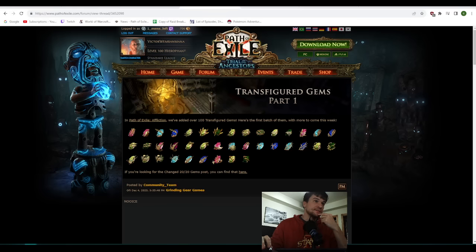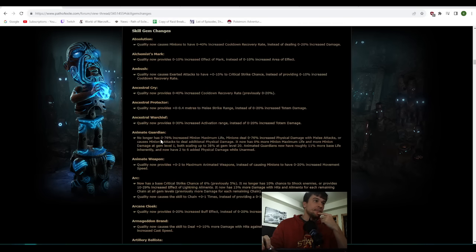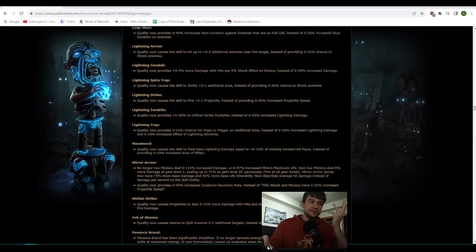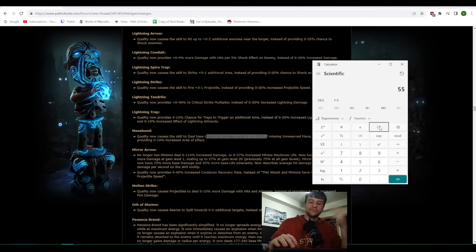There were some changes to skill gems that are super positive for Mana Bond. Mana Bond itself got a way better quality — before, the quality did absolutely nothing. Now the quality gives 10% of missing mana spent, and for context the gem gets all of its damage from 45% of missing mana spent. So basically you're going from 45 to 55 — that's like a 22% more damage gain. That's a big deal.